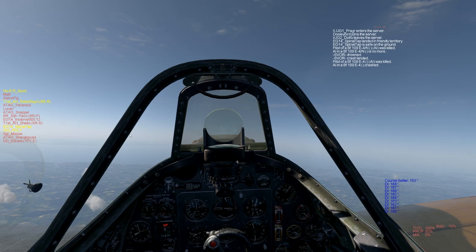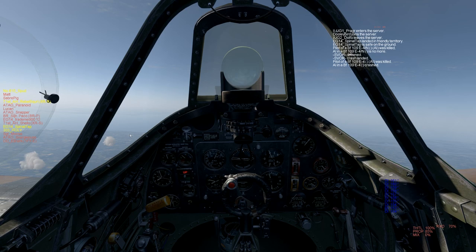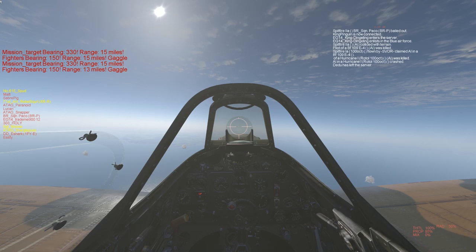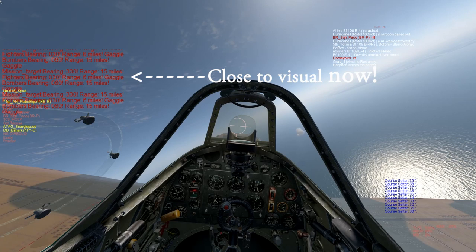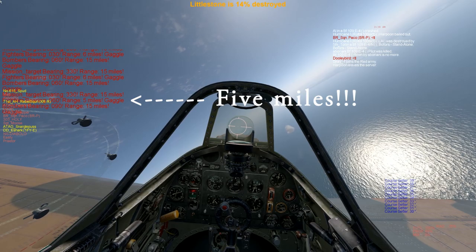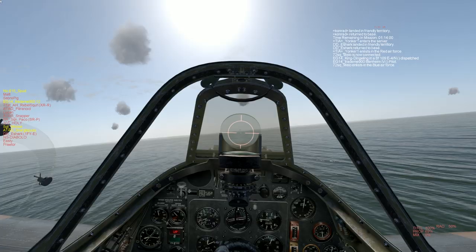By the way, Tab 7-1 is far from perfect — sometimes it works really well, and other times it'll lead you on a wild goose chase. Through the magic of video editing, you'll see with Tab 7-1 we're closing to 13 miles of the enemy fighter, then within 6 miles, then 5 miles and closing. After some fast forwarding I've dropped down to the deck in pursuit. Now in visual contact — no need to use Tab 7-1 any longer.